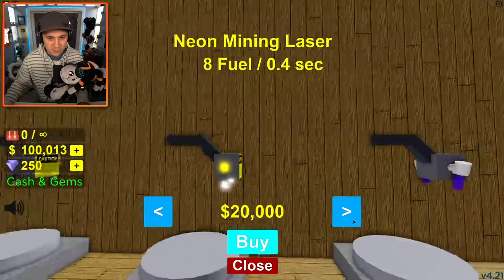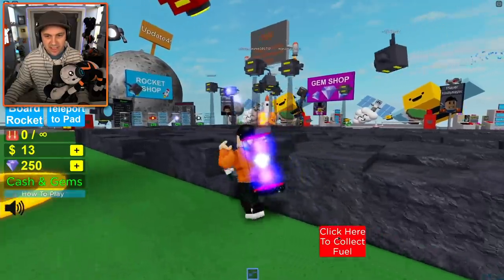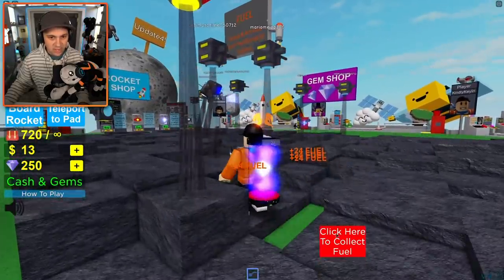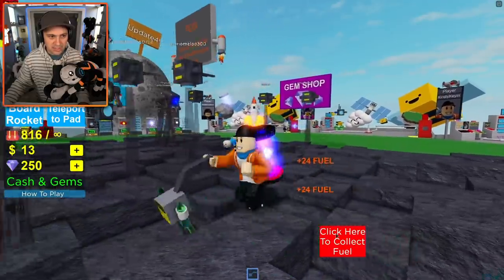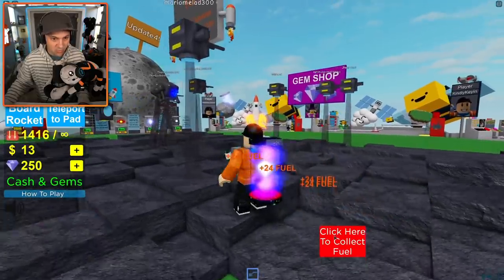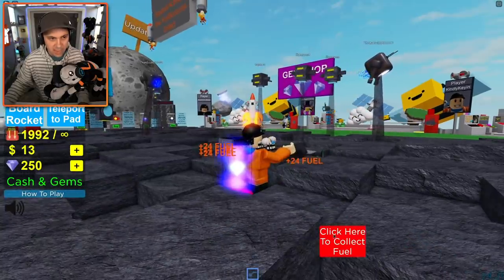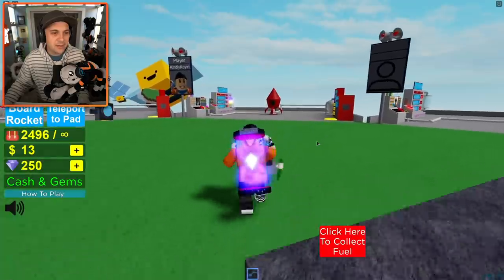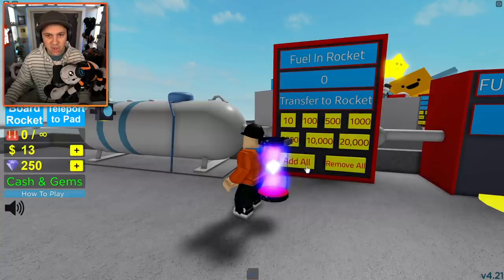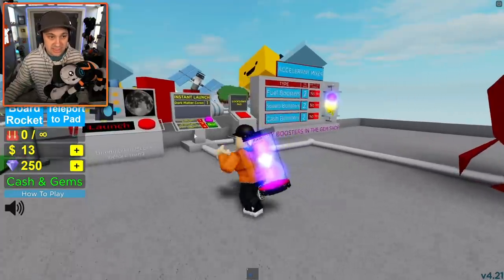I'm going to spend more Robux on cash so that I can get better fuel scoopers. And I kind of want a better rocket too. What kind of fuel scooper can I get? Oh, green crystal laser — don't mind if I do. I now have this thing and I can hold infinite fuel. I don't know how far we can go with how much fuel we actually have. I got over a thousand fuel. How do I get cool fuel mining robots? I have 2,500 fuel now. So let's just see what happens.